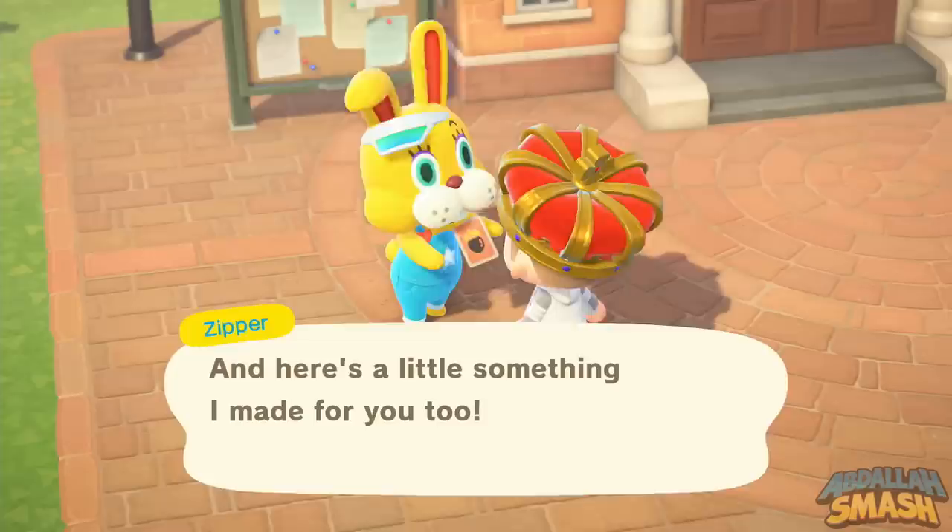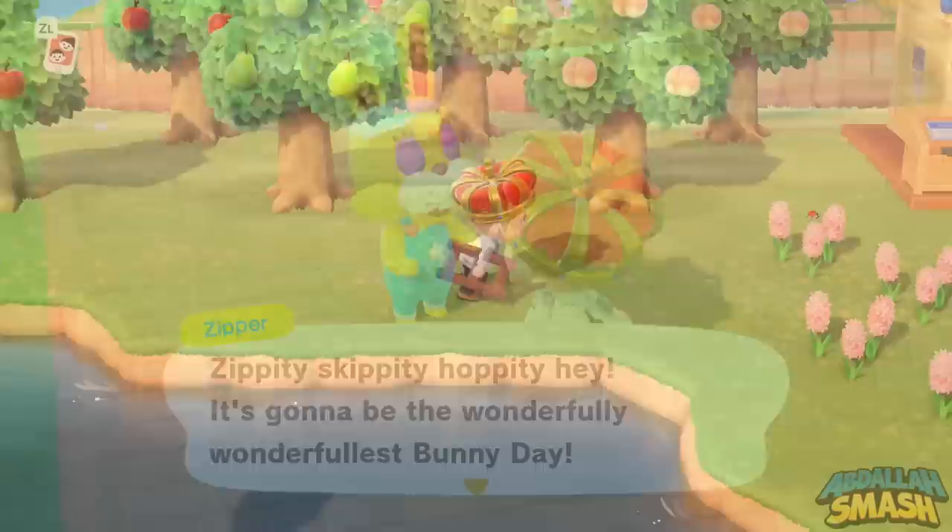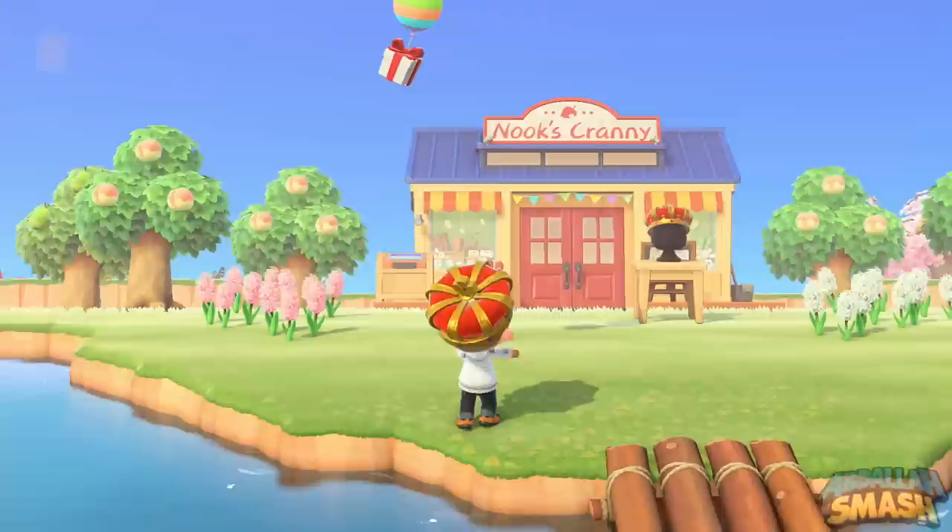Once you're free to roam around your town, you have the ability to move around and collect all sorts of eggs. There are going to be six elemental eggs within the game, so keep that in mind. We'll go over how to get all six of them.